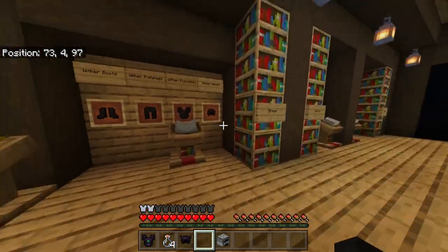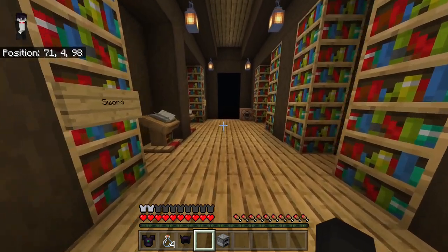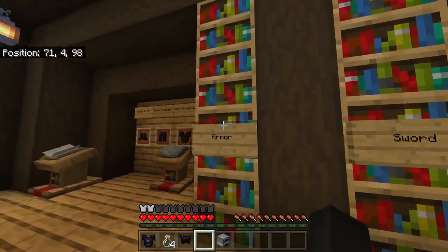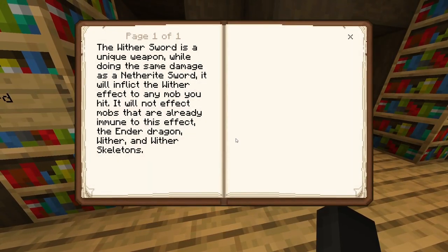This armor and the Ender Dragon armor will be providing the same amount of protection, so it's going to be your choice to pick and choose what you wear. Moving on to the wither sword — the wither sword is a unique weapon. While it does the same damage as the netherite sword — and note that the Ender Dragon sword does 1 extra damage over netherite — the wither sword will apply the wither effect onto any mob you hit. This won't affect mobs already immune to this effect, like the Ender Dragon, wither, and wither skeletons.